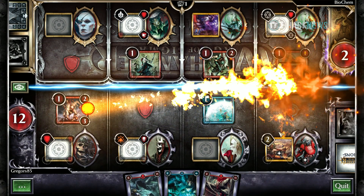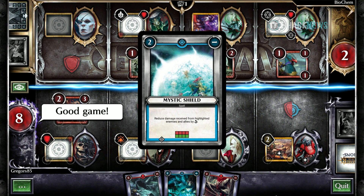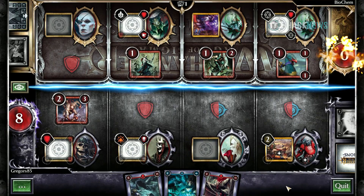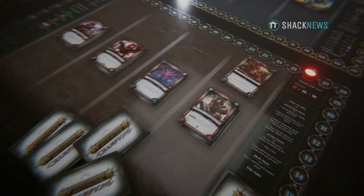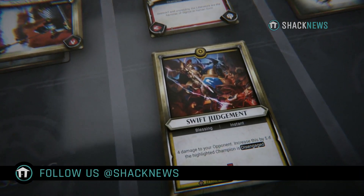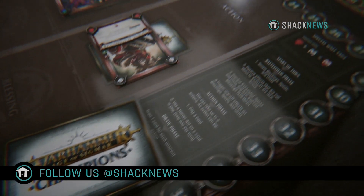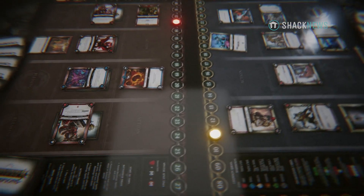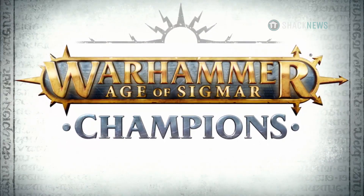Warhammer Age of Sigmar Champions has a lot of great ideas. Combine this with the rich and deep Warhammer universe, and you have the makings of a great card game that's different and unique enough to hopefully stand against the two big behemoths that are Magic the Gathering and Pokémon. At the time of this review, the card game currently has three sets: the base set, Onslaught, and most recently Savagery. If you're looking for a fun new card game that has both physical and digital elements, you should definitely check out Warhammer Age of Sigmar Champions. For more videos like this and everything else gaming related, you're already in the right place — you're on ShaqNews.com.